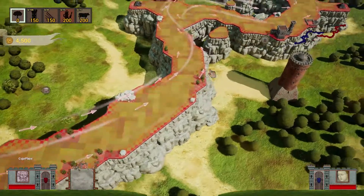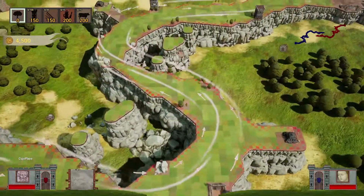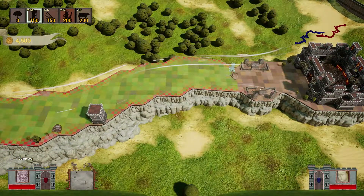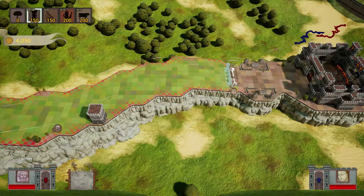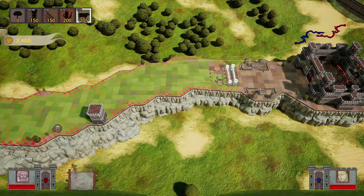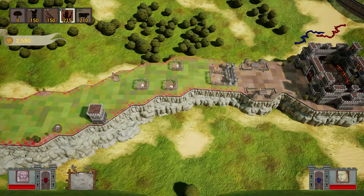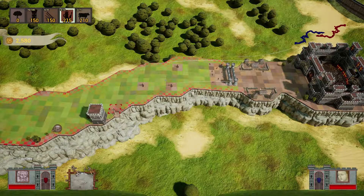Alright, there's our setup, let's do this. Coming down this way, let's start from the bottom and work our way up to the top. We're going to go with some walls at first — we'll do like two walls here — then some sticky cows right at the entrance to block them up.